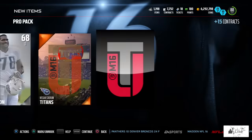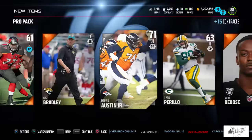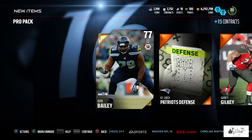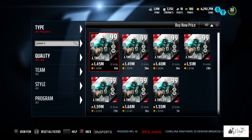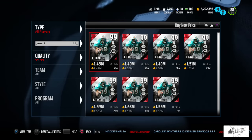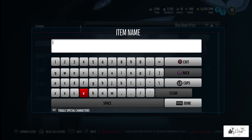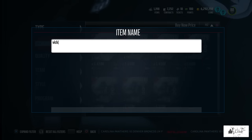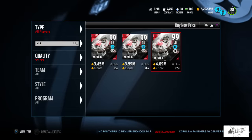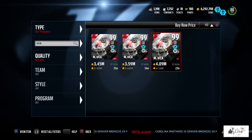These Boss items are out for 48 hours, so I may have to jump back on and give it another try. One more glance at the prices: Jason Taylor is going for 1.49 million, and Boss Michael Vick is at 3.5 million. There you guys have it.